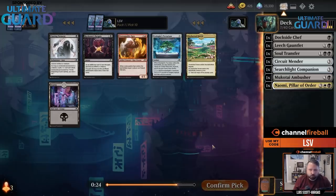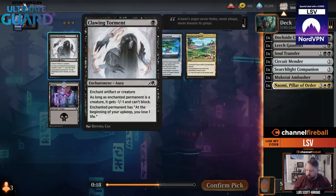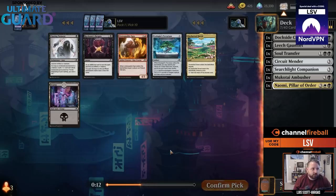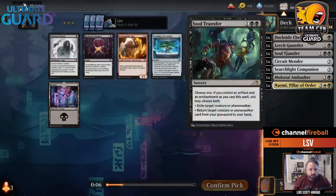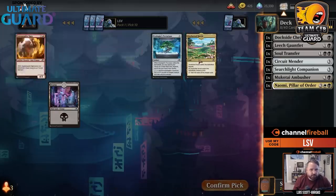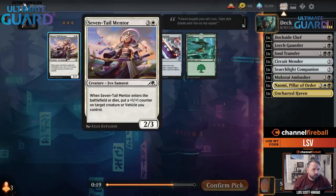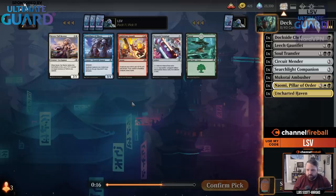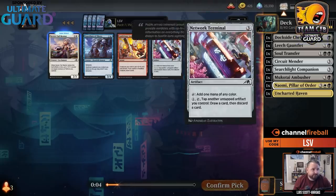White also looked open. There's a tap land that is any color, and an enchantment that goes minus-one minus-one, can't block. This isn't really where I want to be since I'm not going to be that aggressive. I have a couple enchantments already. I'm just going to take the land — fixing's good. There's also a Network Terminal, which I'll take. I don't think I'm going to play those other cards though.